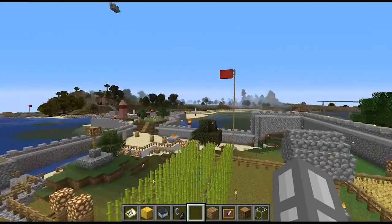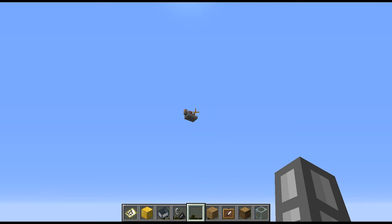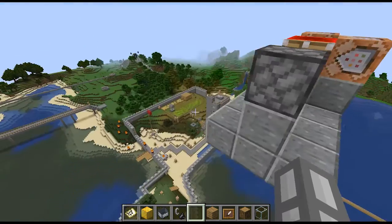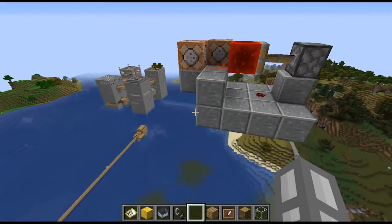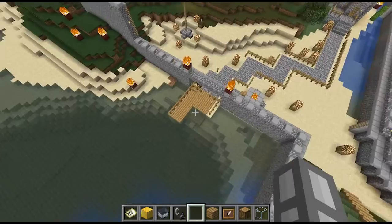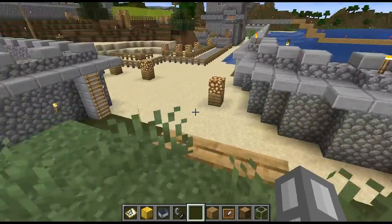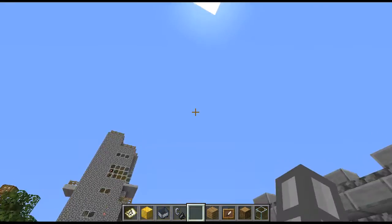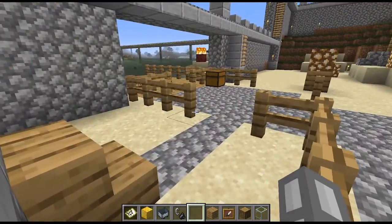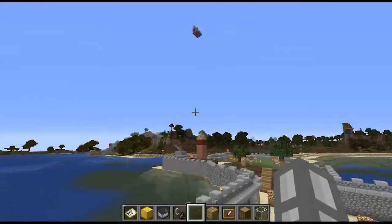Those are command blocks I was using to keep the time from changing. But then they changed the console command so I could just change the gamerule to turn off time. So now it's going to be perpetually noon forever. But before that I had to have a repeating redstone thing constantly telling it 'time set day.' I forgot I did that.